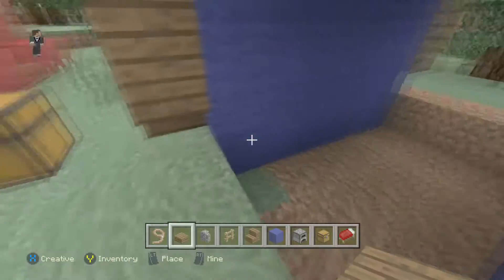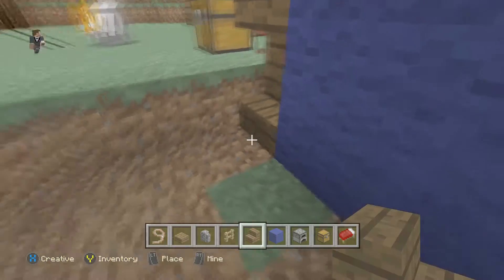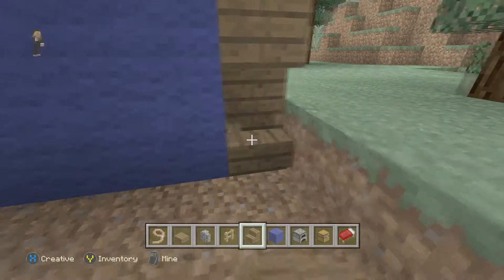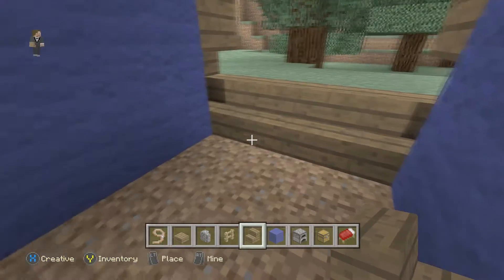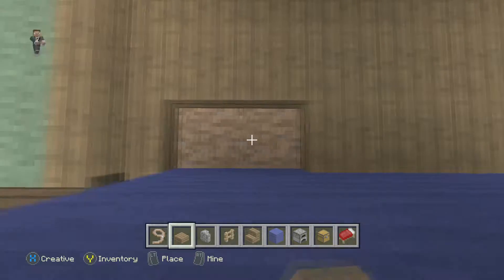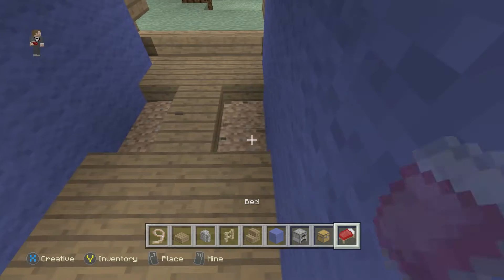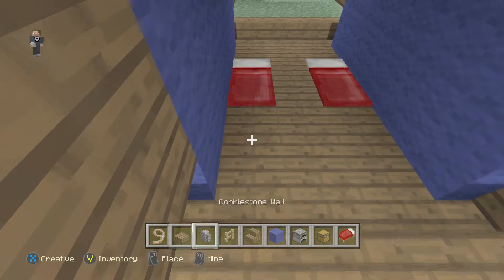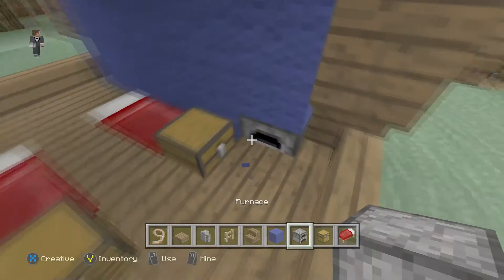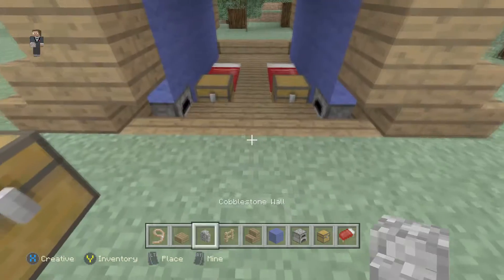Now we're going to do the inside of the tent. Break the blocks at the entrance and place stairs there so you can walk down into the tent. Do this at the back of the tent as well. Then get your slabs and fill in the floor so it's not dirt. Break some holes and place your beds — they look like sleeping bags, isn't that cool! Then get your chests and place them at the end of the sleeping bags, and place your furnaces at the sides of the tent so you have chest, bed, and furnace just like a real tent.